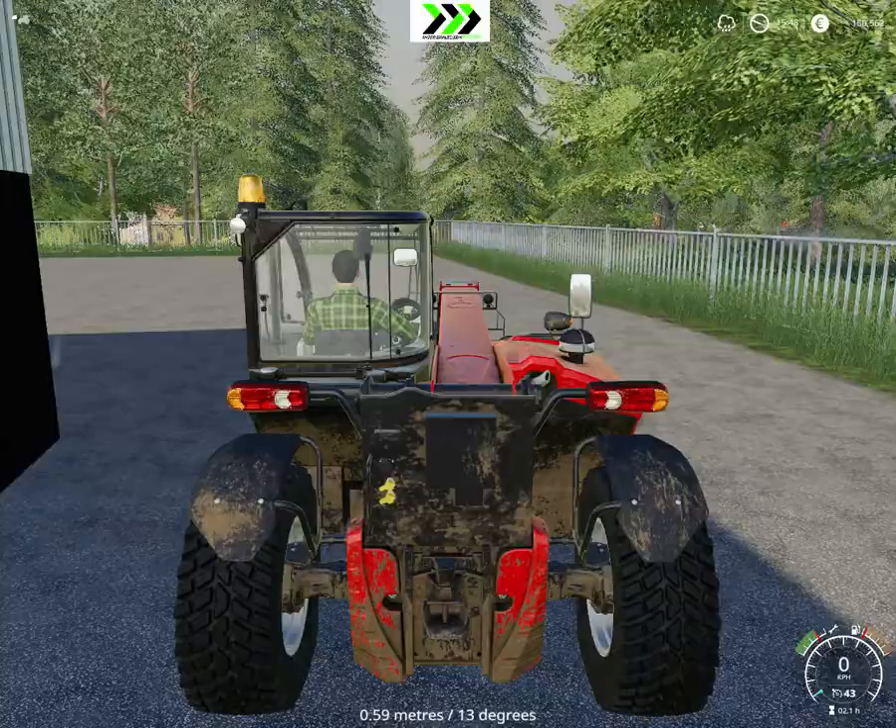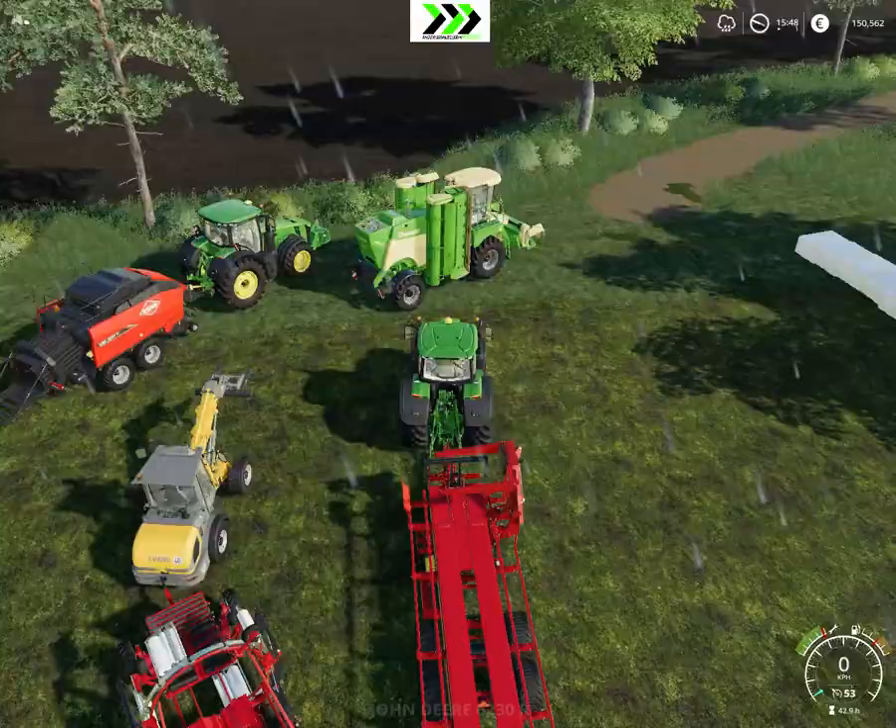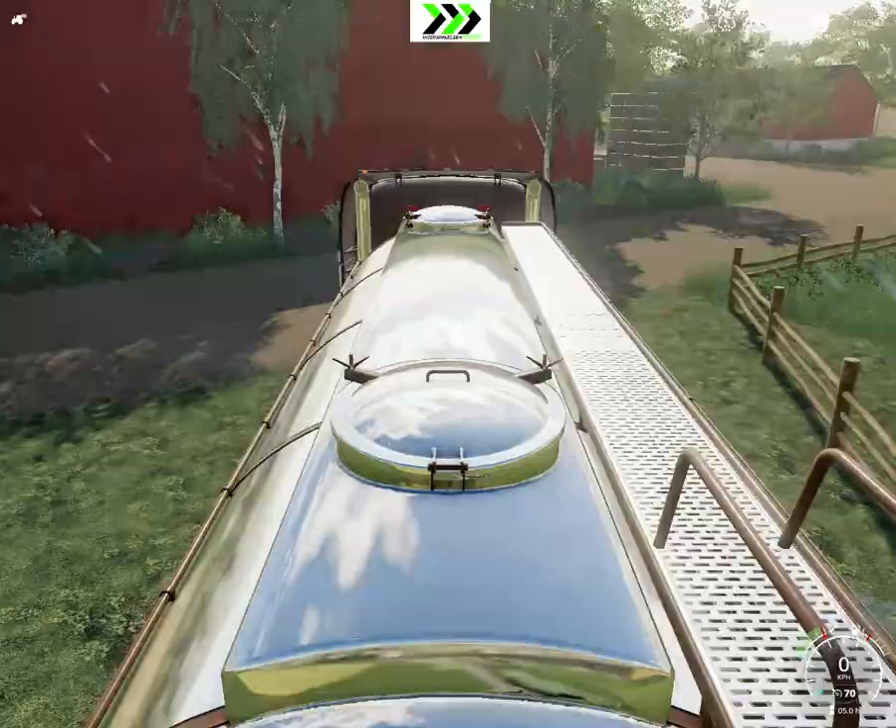This is our silage machinery group — this is what we need and used to make these things. I think that looks kind of cool. It works pretty nicely. Let's go and sell some bales. We need our truck — here it is. Just need to get that off there.